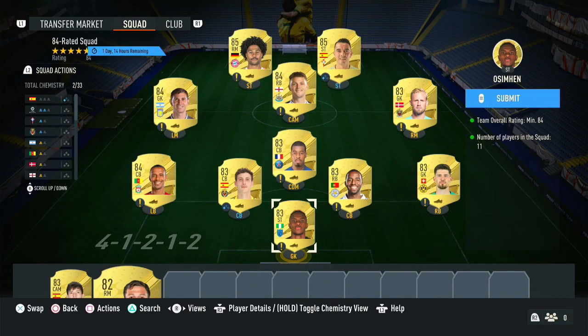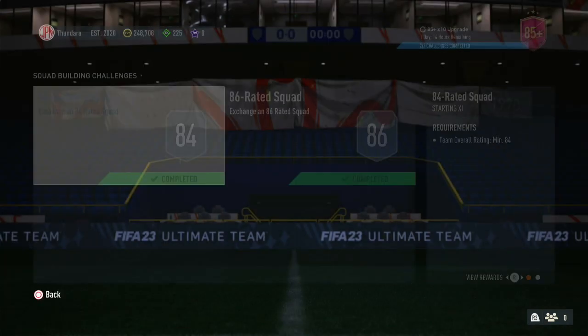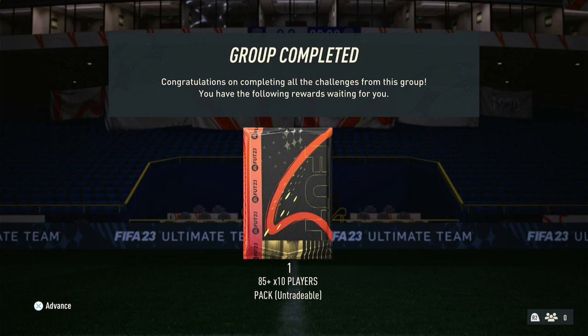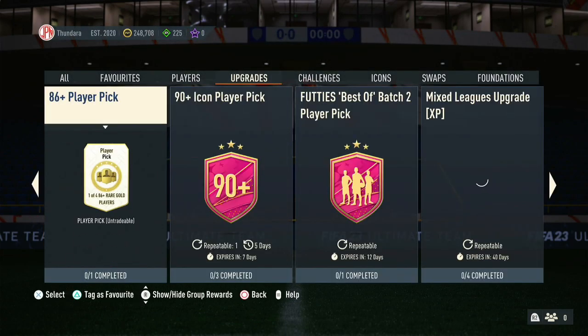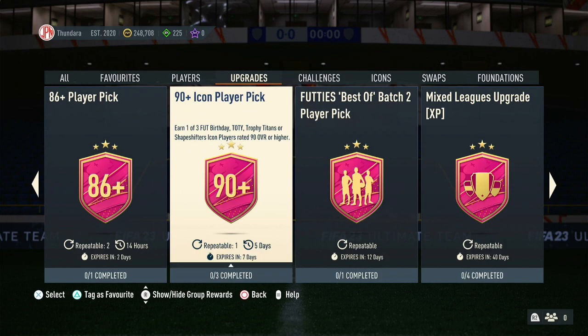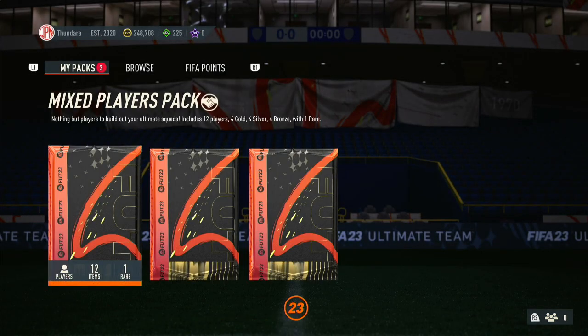Hello everybody, welcome back to FIFA 23. EA have given us plenty of content so far. For this one, we're going to go ahead and open up our 85x10s. Afterwards we'll open up a Super Elite pack later on today, and then we'll finish it off with the 90-plus Team of the Year Trophy Titans Foot Birthday or Shapeshifters Icon Player Pick — 90-plus — and see what we end up getting there if we get lucky. So let's go ahead and get started with opening up these 85x10s.